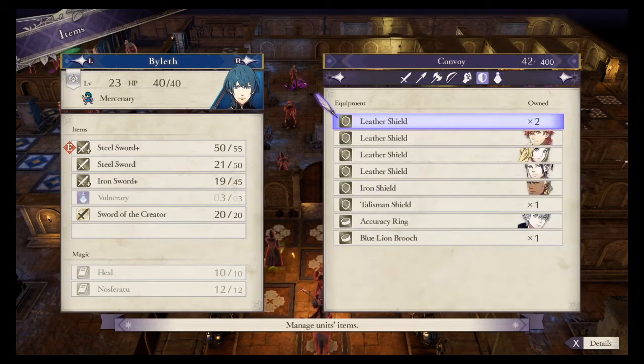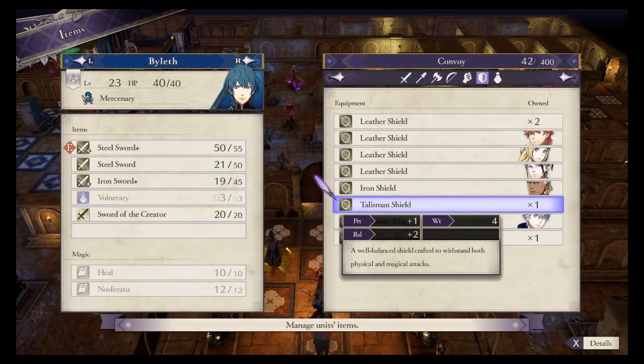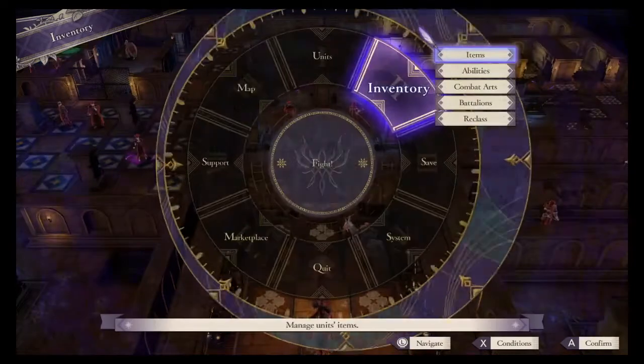I'm taking a look to see what else we have for equipment. A Blue Lion Brooch — I took a look at it, but I didn't even know that was something you could equip. A Simple Brooch honoring the Blue Lions, just for your charm — making it better for your battalions. Talisman Shield is pretty heavy, only offers one protection and two resistance. I thought about giving it to someone, but realized it would not benefit them.